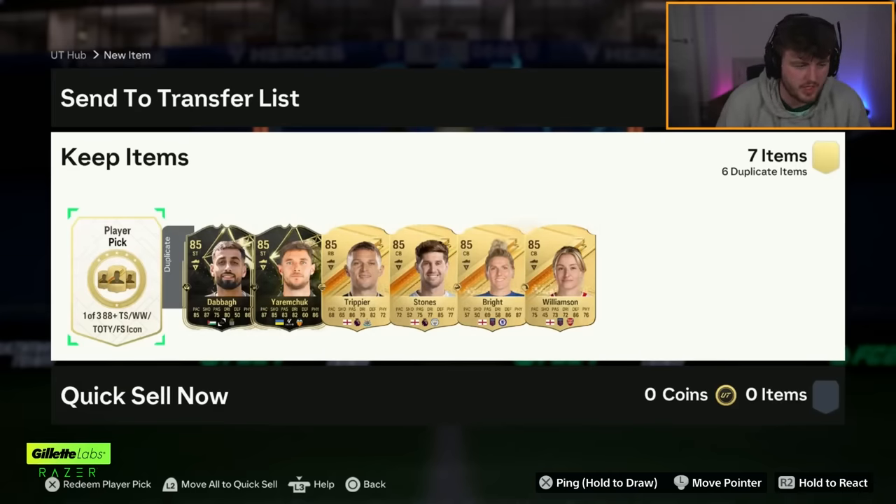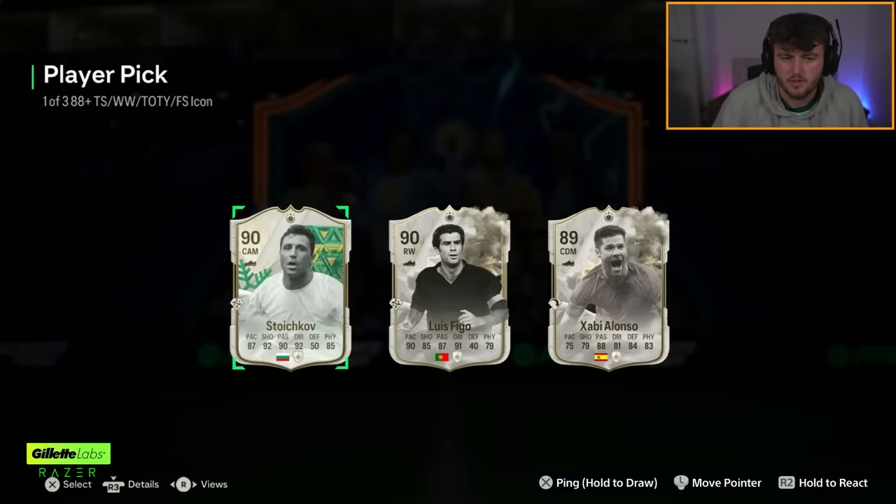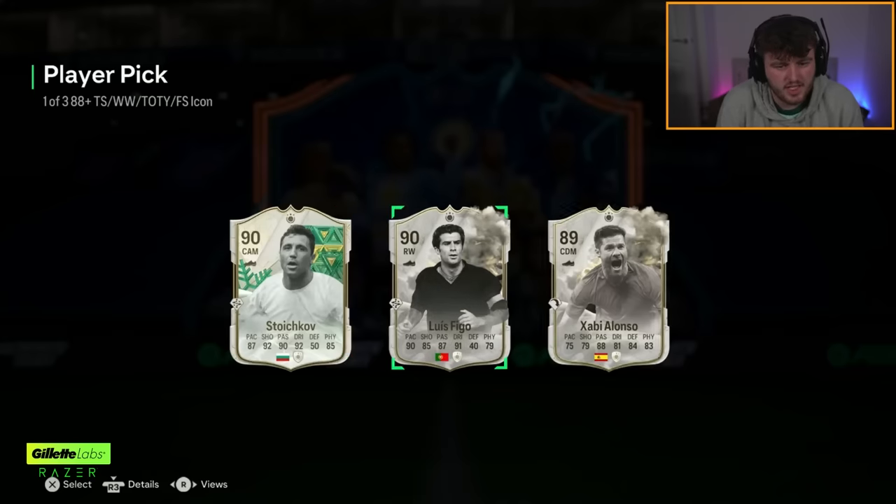Next icon player pick. Come on, give us like Future Stars Zidane or something like that. I feel like Luis Figo is so common in these, and so is Stoichkov as well. Disappointing - that is a really, really bad player pick.